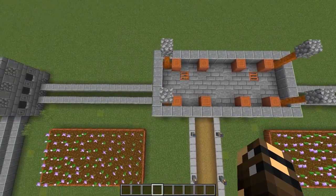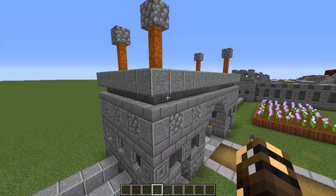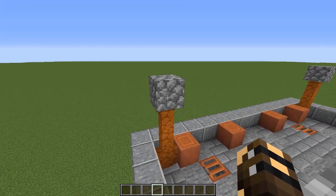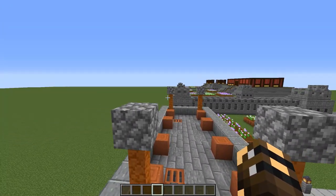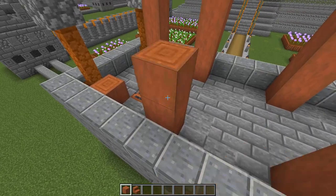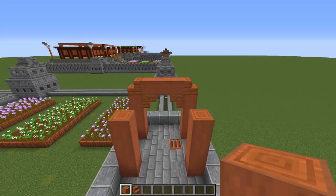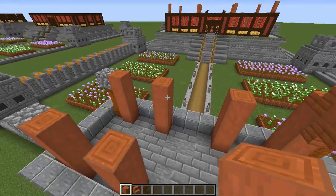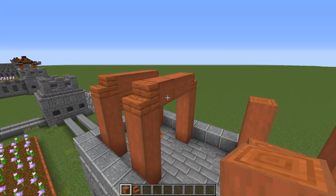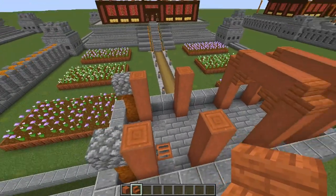Build a rectangle of polished andesite blocks around the top of the gate, placed directly on top of the stairs below. In each corner put three red sandstone walls with a cobblestone block on top. Then place eight stripped acacia logs across the top, and add three more acacia logs to each so they are four blocks tall in total. On top of those build the decorative cap: start with acacia stairs, connect with three acacia logs, then underneath place an upside-down stair and another — repeat that two more times for all four.